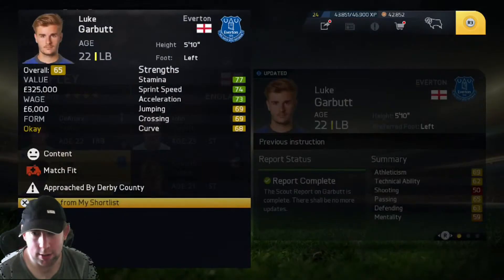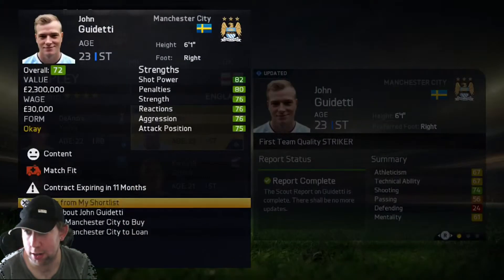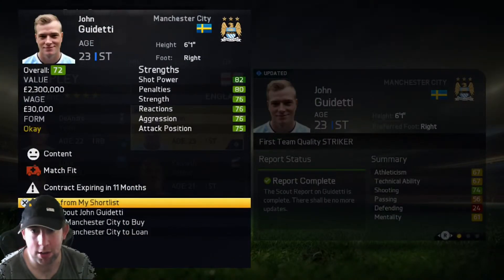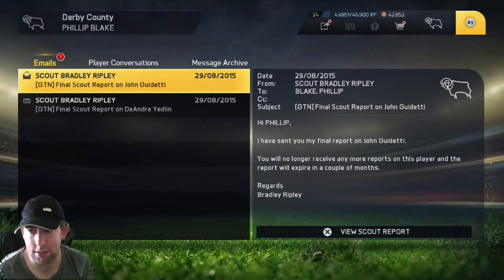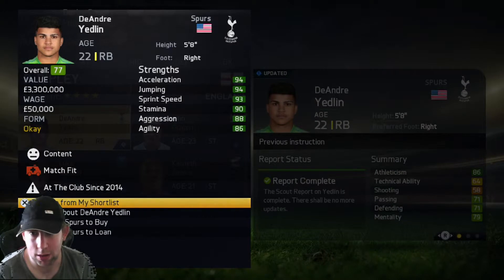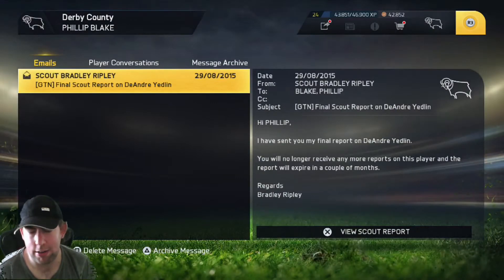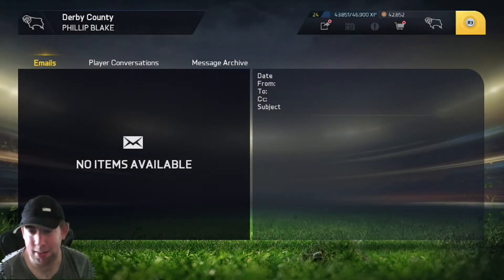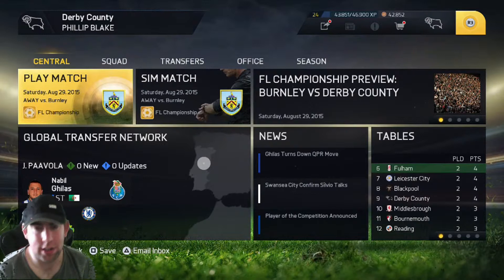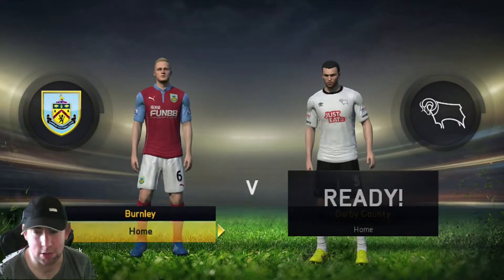Let's look at the other player — John Guiletti or something. I can't remember. No striker, 72 rated. I know I can't afford him yet, but might try to get him in January because his contract's running out. And Deandre Yedlin — he's a right back. He'd have been good to get, but never mind. He could replace Pierre when he starts to dwindle a bit. Anyway, we'll go into the game against Burnley and see how they do.